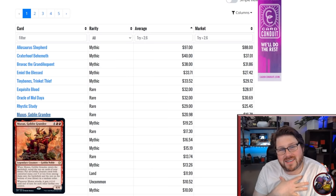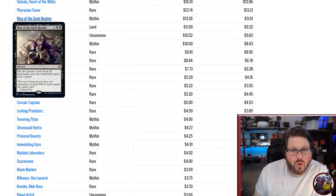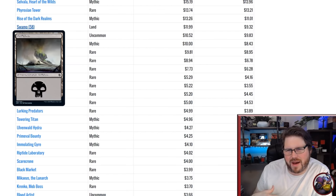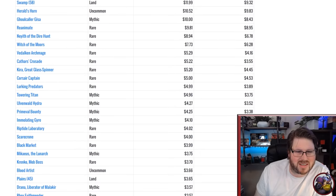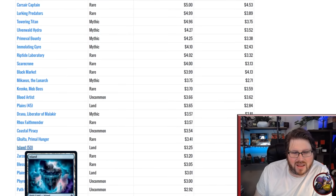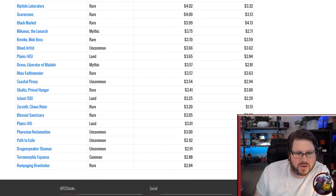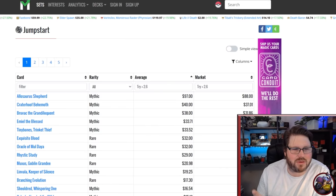I personally want Muxus for the Jund Goblin deck I'm building, so I'm excited about that. I can keep most everything else in those packs. One new card to look out for is Branching Evolution. Also notable are the lands — yes, lands can come out of Jumpstart packs. You don't need them, and they can be a ton of value. A $12 Swamp? That's crazy. Witch of the Moors uncommon coming in near $11 is awesome. Good Boy Plains at $3.50, Islands at $3.25 — lots of value without really impacting the play experience.